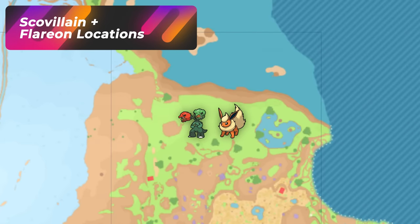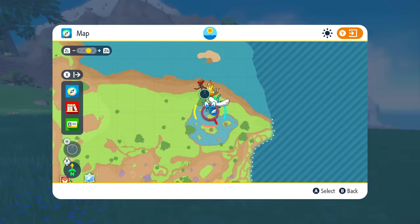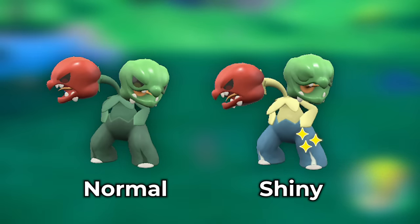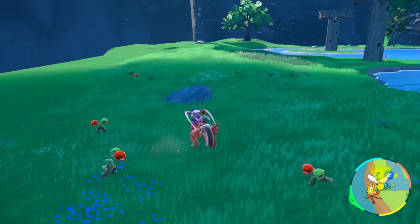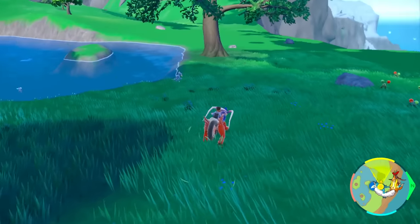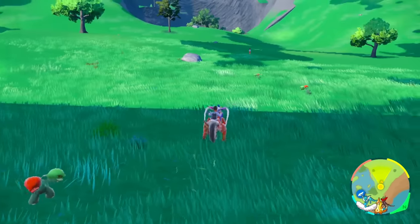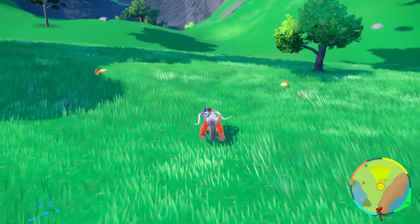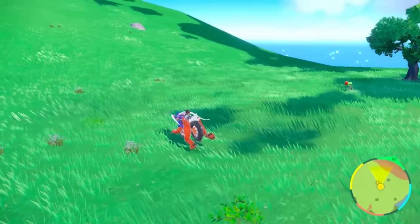A very good area to get Scovillain is by the North Province Area 1 Watchtower. When I was exploring this area, not only was I finding Scovillain, but this is also a great opportunity to run into Flareon — kind of a dual hunt. I'm by the little river lake right now getting a good amount spawning. If you explore further up the mountain, look at these amounts of Scovillain — you're definitely bound to bump into a shiny. You've got your Flareons also spawning here, so a very good Flareon spot as well.